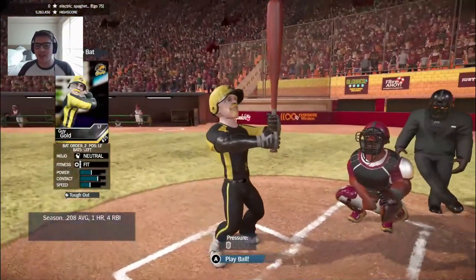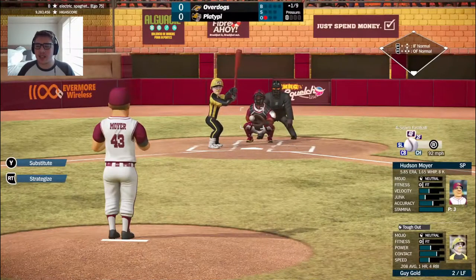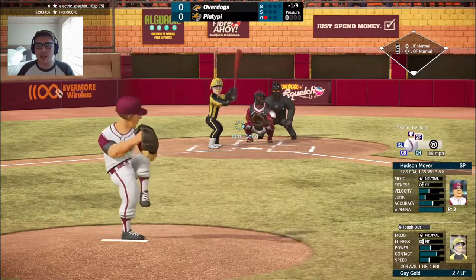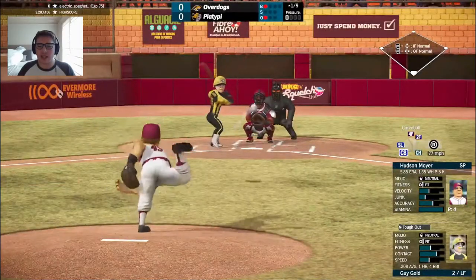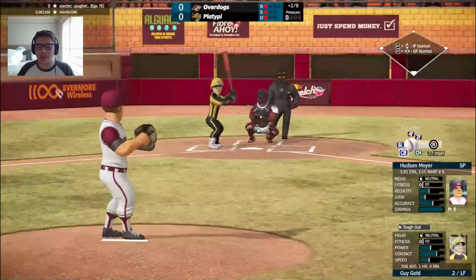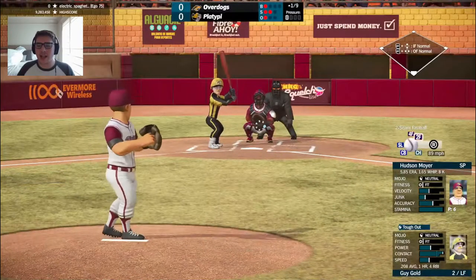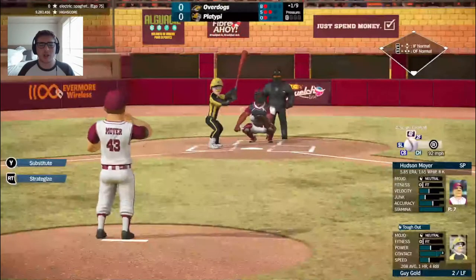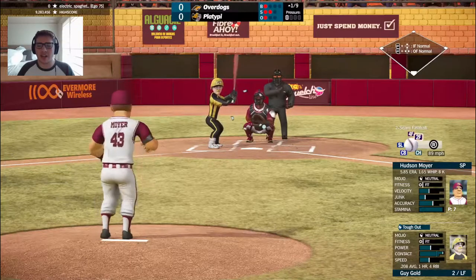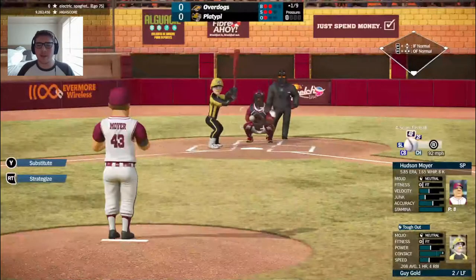They are speed demons out there on the base paths. Hudson Moyer's ERA is 5.85, 1.65 WHIP, 8 Ks on the year. Had a bit of a rough first two starts, but really kicked it into gear after that. Strike one. Got Tabule behind the dish today. That's a low-line foul. And here comes the payoff pitch — ball two.